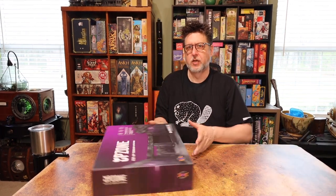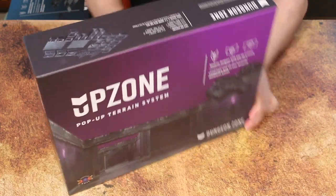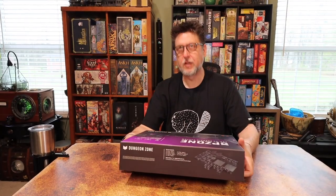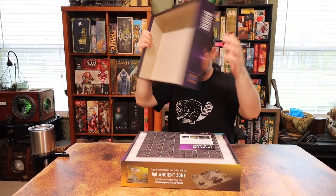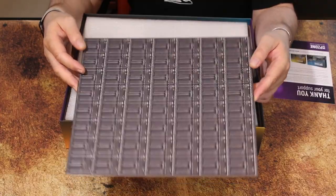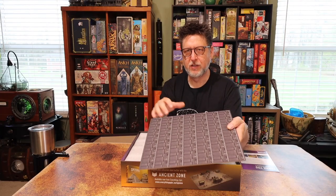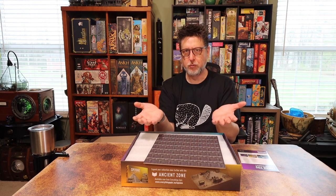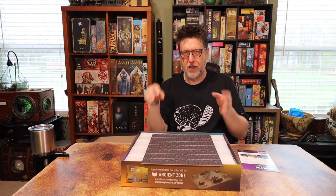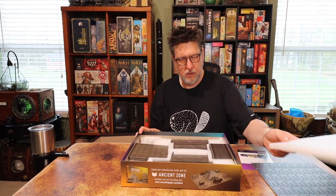Moving on, we have the Dungeon Zone. This is basically for dungeon crawler type scenarios — there's an actual dungeon you can assemble and build inside of here. The panels are really cool looking. This sheet has little clips that can hold the pieces together, because basically these are little pop-out rooms you can form in several different ways to make a dungeon. I'm probably going to punch those out and put them in a plastic bag.